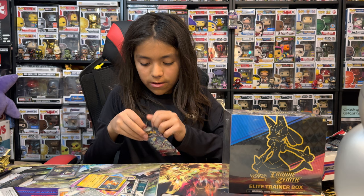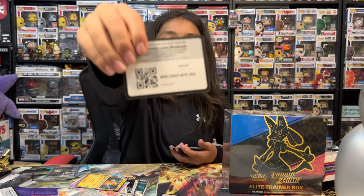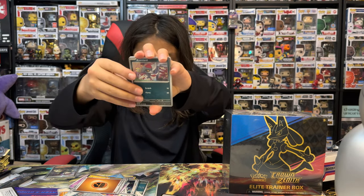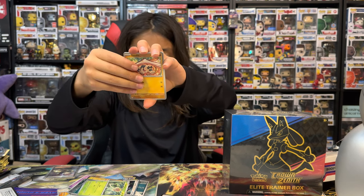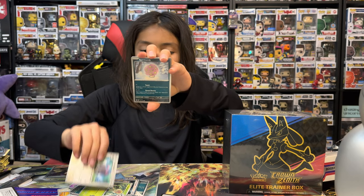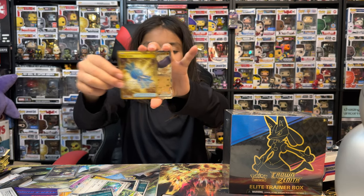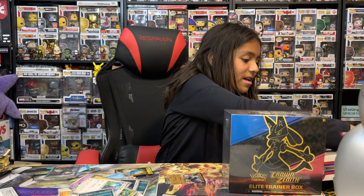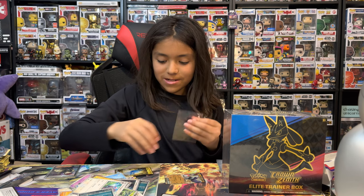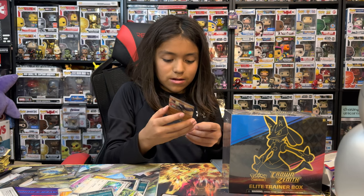Hopefully this last pack can make up for all those misses. Fighting, a Pawniard, a Wiggler, a Toedscool, a Sandile, a Mabostiff, an Oinkologne, Spirit Tomb, Forretress — we got a gold card, a Rare Candy, and a Great Tusk EX! A double hit out of the last pack — our first gold card of the set with an EX. The gold card might sell or not but either way it's still cool.